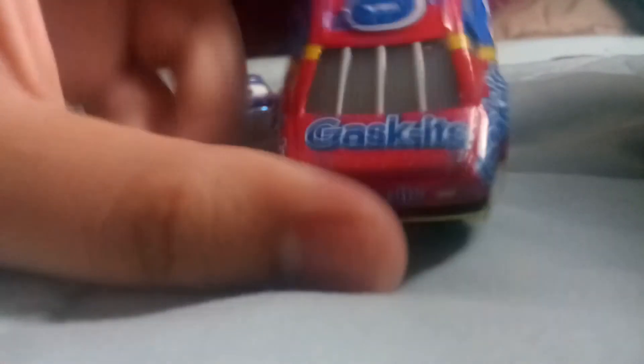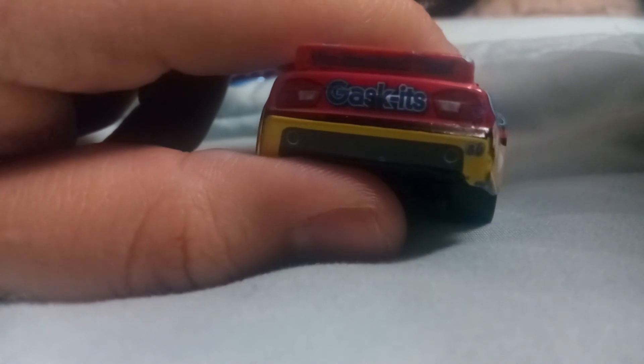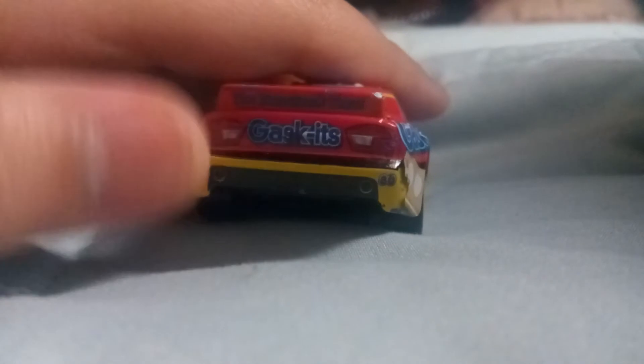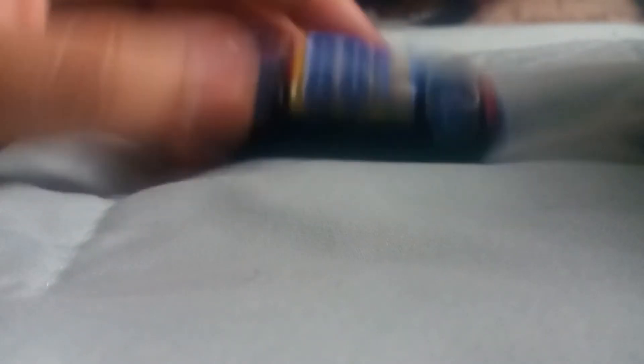The other side is the same — gaskets and some window bars. The racetrack tree logo is visible there too, though the camera quality makes it hard to zoom in and read. There are also functional taillights, number 80 on the bottom, exhaust pipes, and a yellow base. The base reads Mattel, Netherlands address, Made in China, date stamp, and Disney Pixar.